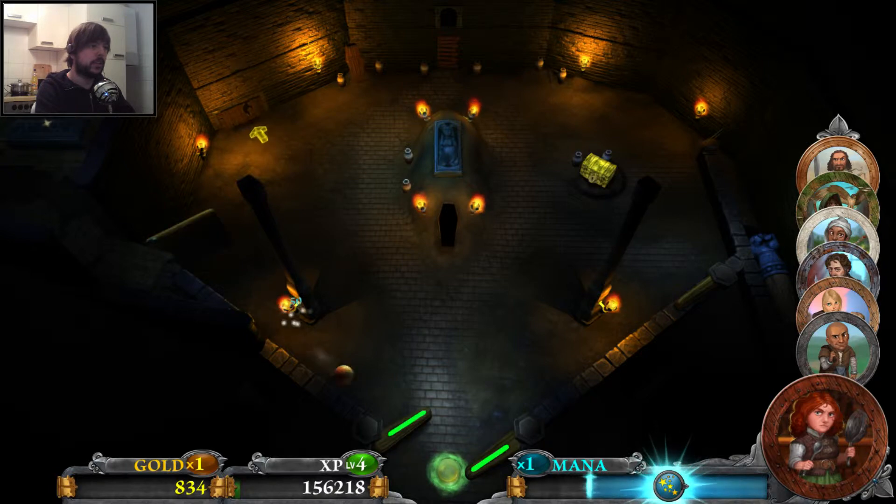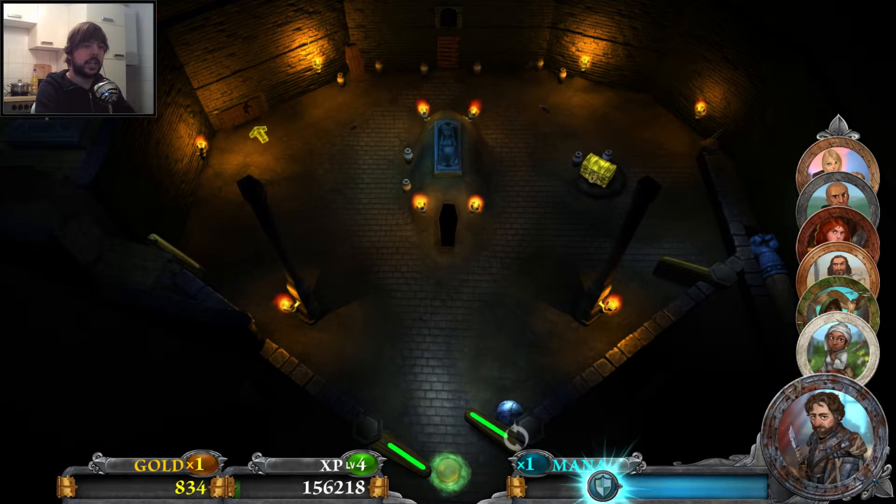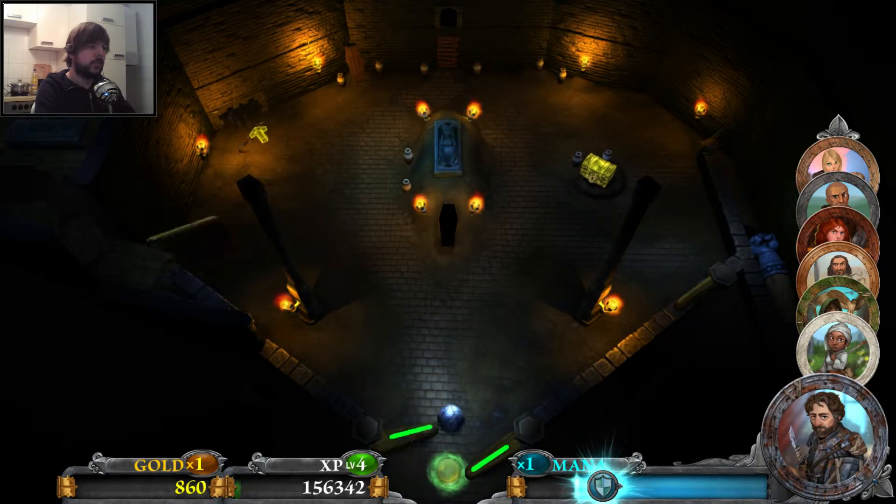It's nice to have her in the party, because that means one more character. Let's switch to the knight, though — he's better at destroying objects. There we go, hidden passage open.